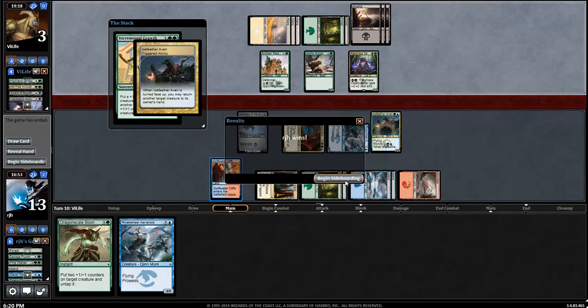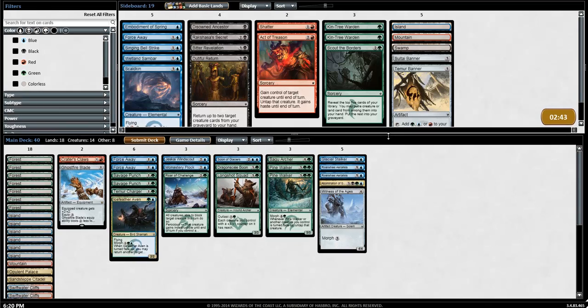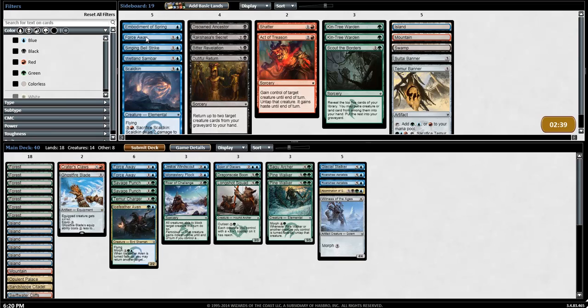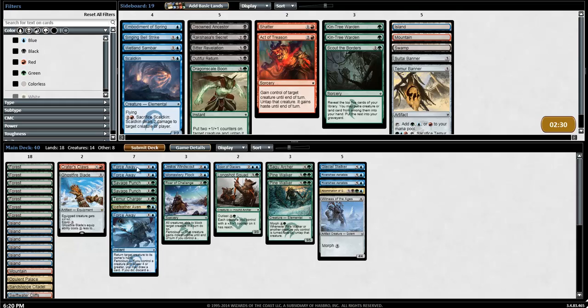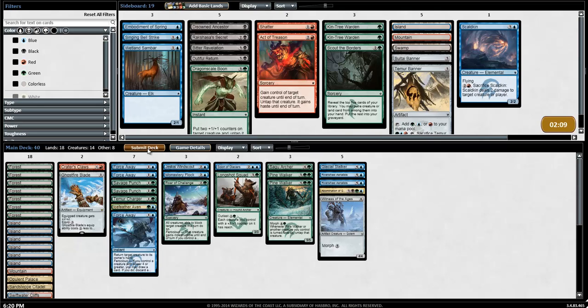I revealed my Witness of the Ages and we go to sideboarding. Didn't see a lot of white from my opponent - saw the Rakshasa Dealer but don't care as much about that. I still like this Force Away over the Dragonscale Boon, especially seeing my opponent's tricks. We saw the Incremental Growth and there was already a Dragonscale Boon. Definitely like the Force Away. I want to continue to rock out in the air. I don't think I need to put in the Skullkin since we already have a lot of good air guys. I guess a third Force Away is better than two Force Aways and one Dragonscale Boon - if you have thoughts, let me know in the comments.